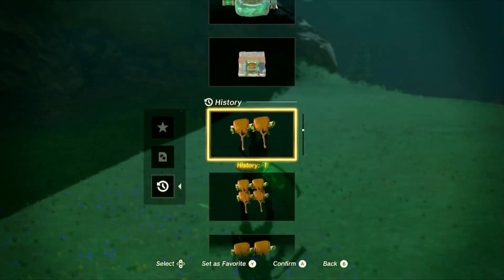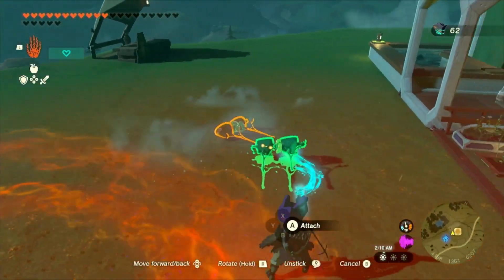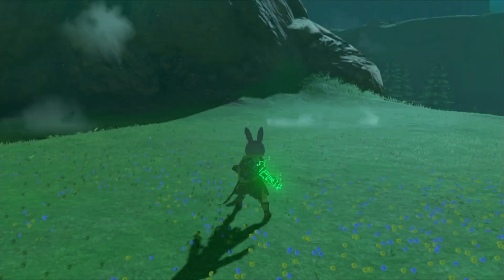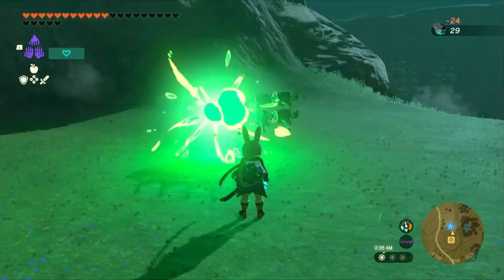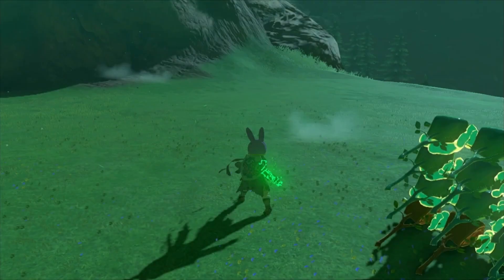Now it's time for the ultra-hand move. Stick those fused weapons together to add them to your auto-build history. If you're satisfied with just two weapons in your auto-build, you can stop here and start glitching. But if you want to be super efficient, keep going and build more meat stacks away from your materials.